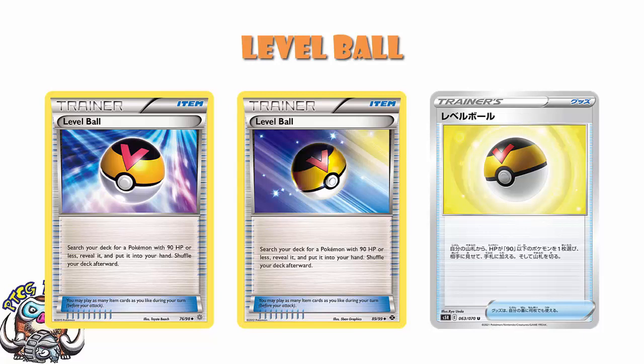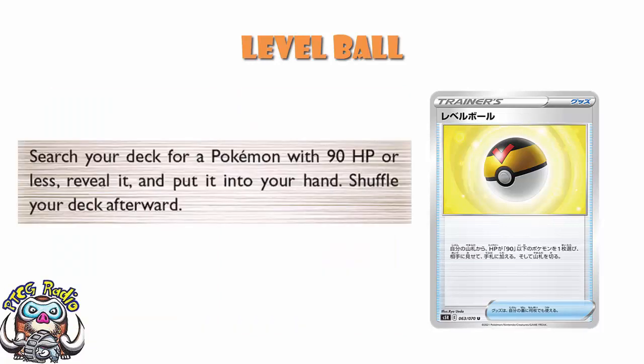If you like the Pokemon Trading Card Game and playing decks, this is excellent news. Level Ball is just a card that makes the game better. It's an item card that reads: search your deck for a Pokemon with 90 HP or less, reveal it, and put it into your hand. Like most ball search cards, it lets you search for any Pokemon within particular parameters — the parameters here being a maximum HP of 90 or less. And there are a lot of Pokemon out there with 90 HP or less.